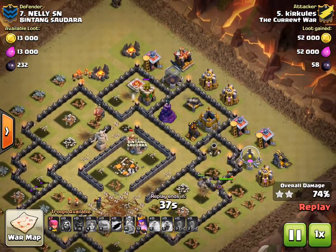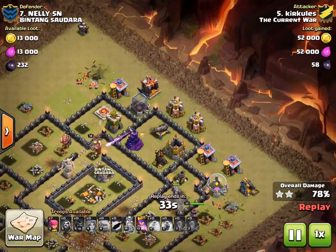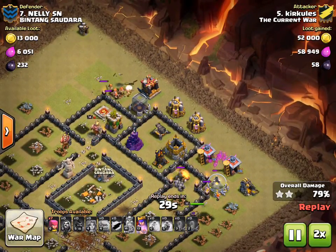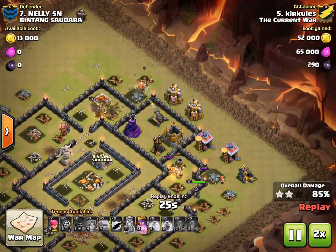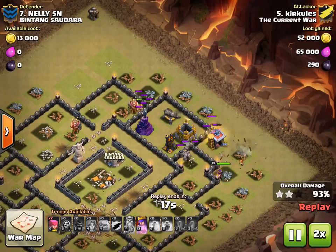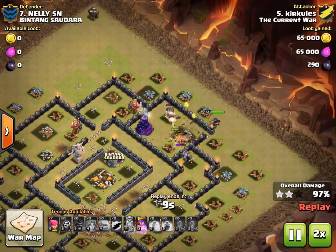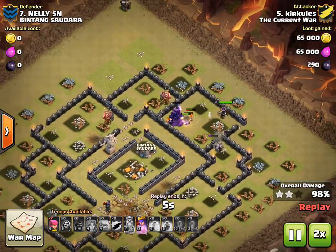There's really just one more component of defense left, and he has his Queen and the Golemites coming in from the other side. Those last couple defenses are going to be no match for the Valks. Once they cut through the last couple buildings out there, they're going to make their way in. Supported by the Queen, they're just going to rip through these last couple defenses on his way to a 3-star.